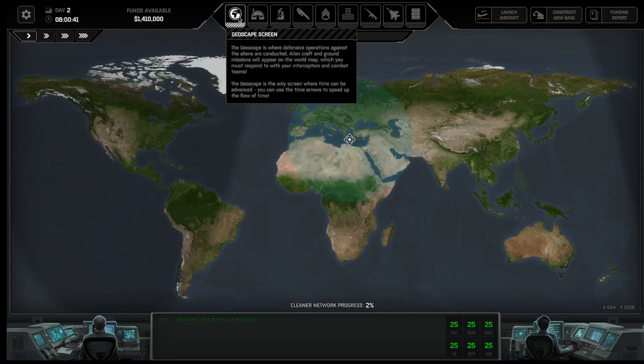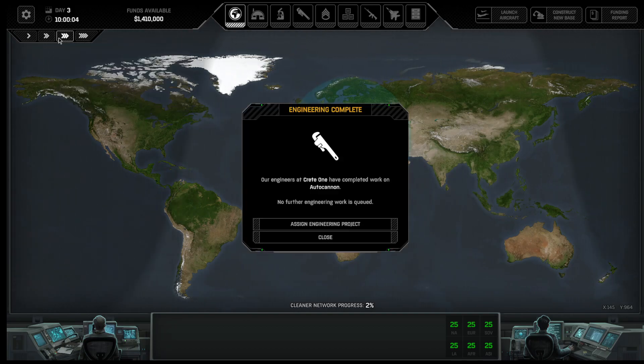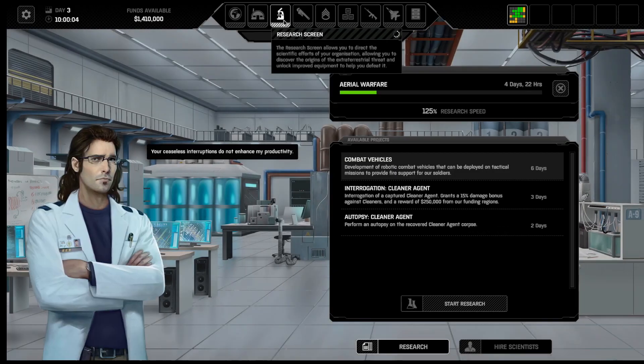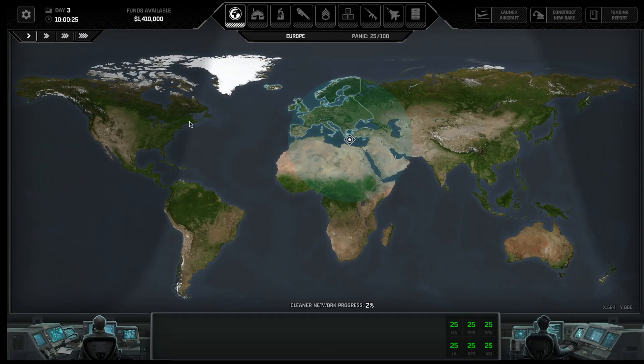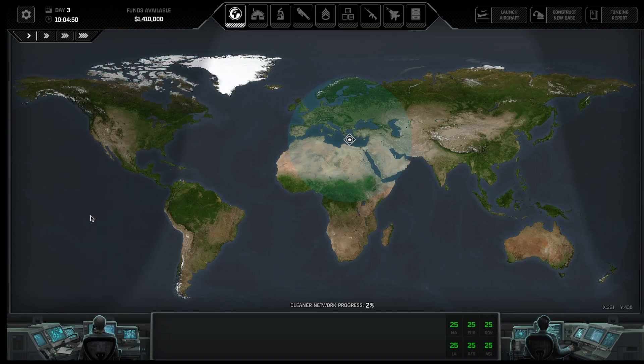Other than that I don't think there's anything else to do here. I should pass more time — this should be day 3. What I'm going to do is have my engineers earn $250 an hour just to help pay some of the maintenance costs while I wait for this to get done. After about 4 days I'm going to want to build some missiles, and shortly after 10 days I'll want to build another aircraft. So I need to build some weapons and then another aircraft. Let's pass more time.